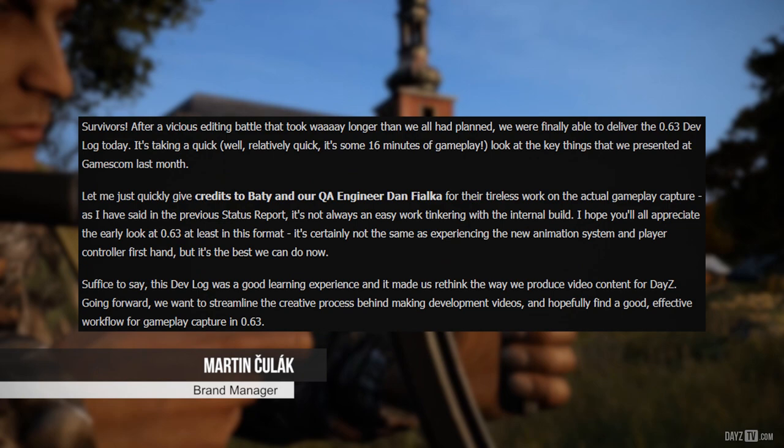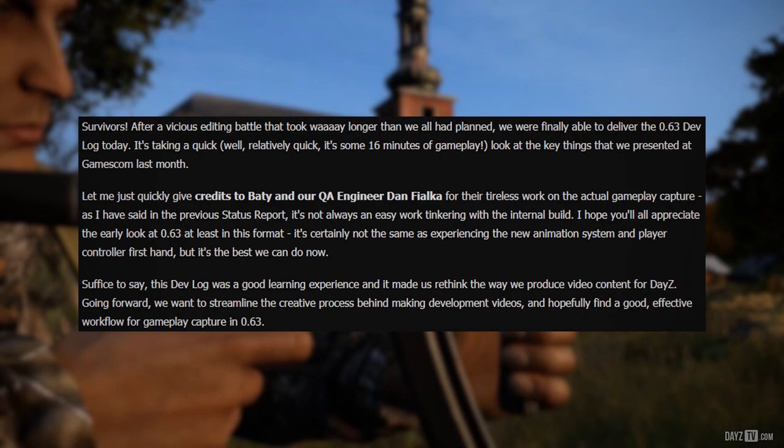Next up we have brand and PR manager Martin, who I met alongside Beatty at EGX 2017 — both amazing people, and I look forward to meeting them again. After a vicious editing battle that took way longer than planned, we were finally able to deliver the 0.63 devlog. It takes a quick look at the key things we presented at Gamescom last month. Credits go to Beatty and QA engineer Dan Fjalka for their tireless work on the actual gameplay capture. Tinkering with the internal build is not always easy work. I hope you all appreciate the early look at 0.63 in this format. This devlog was a good learning experience and made us rethink the way we produce video content for DayZ. Going forward, we want to streamline the creative process and hopefully find a good, effective workflow for gameplay capture in 0.63.